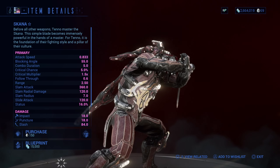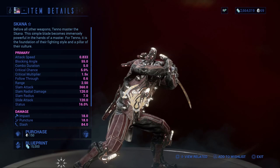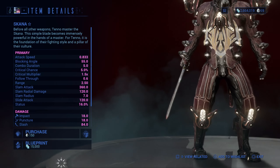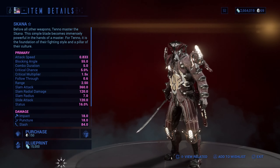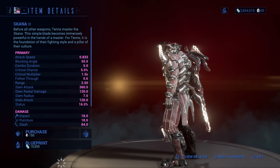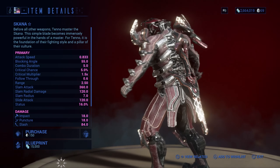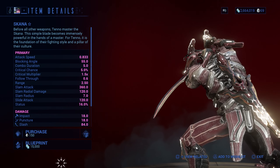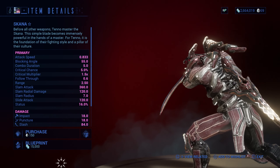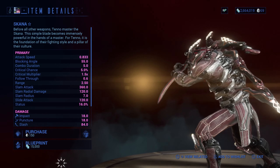Moving on to the melee weapons, we have the Skana. The Skana is a sword offering low damage and low chance of critical damage, but it has good slashing damage and it's very effective against the infested and some of the Corpus enemies. Compared to the MK1 Bo, the Skana offers average range, damage, and attack speed. So it's a good well-rounded weapon that will be perfect for beginners.